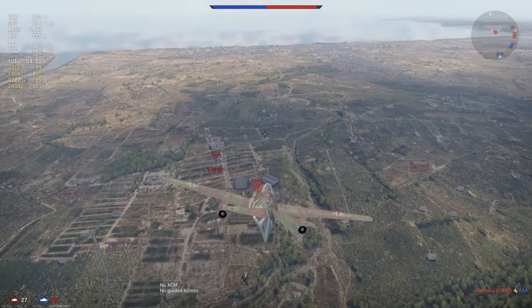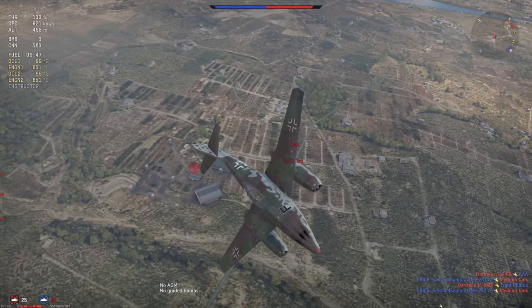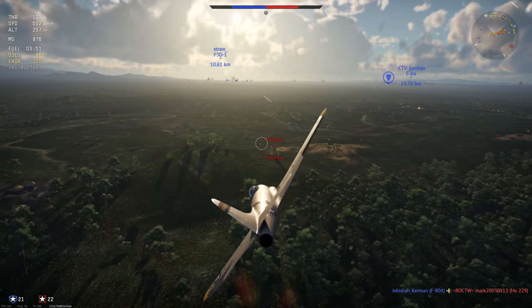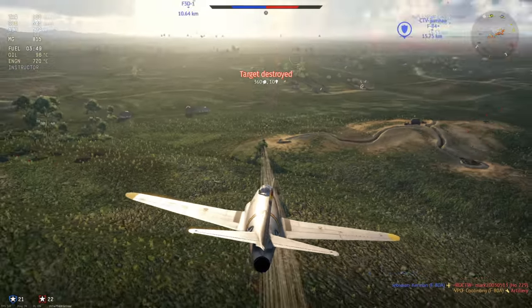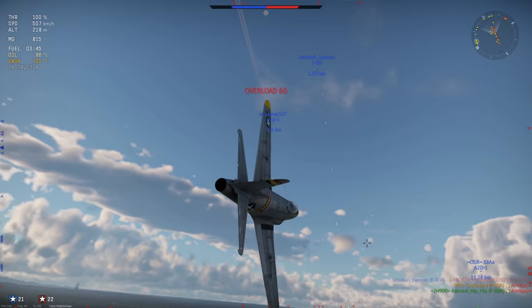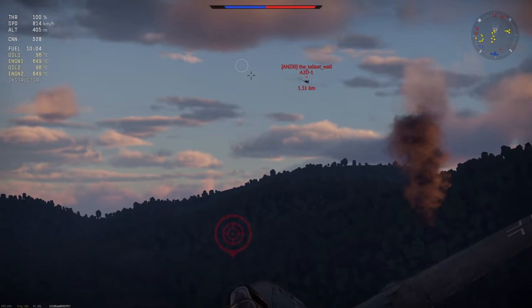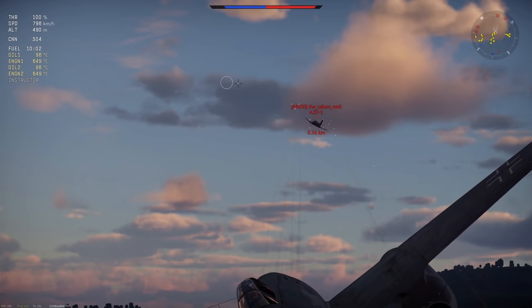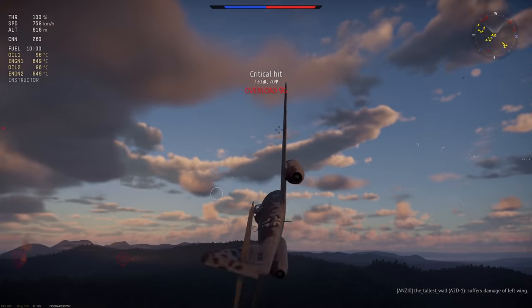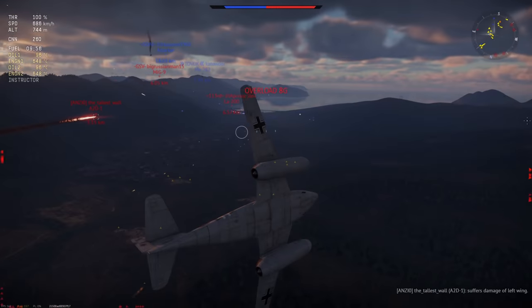Outside of pure performance, the most important thing about any jet fighter would be its armament. The P-80 has a total of 3.25 kilograms per second of burst mass from its six .50 cals, with each gun having a 750-round-per-minute rate of fire. The ME-262 has a 13.2 kilogram per second burst mass from its four MK108 cannons, with these cannons having 600 rounds per minute as their rate of fire.